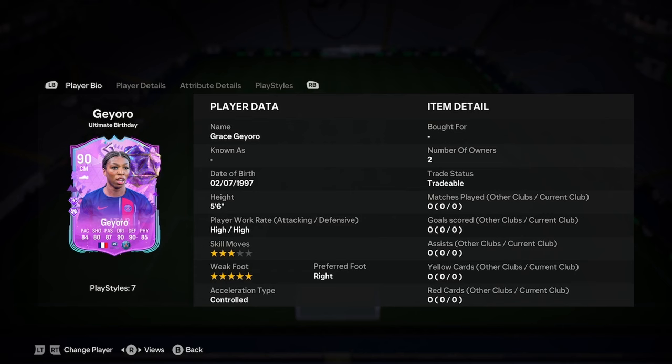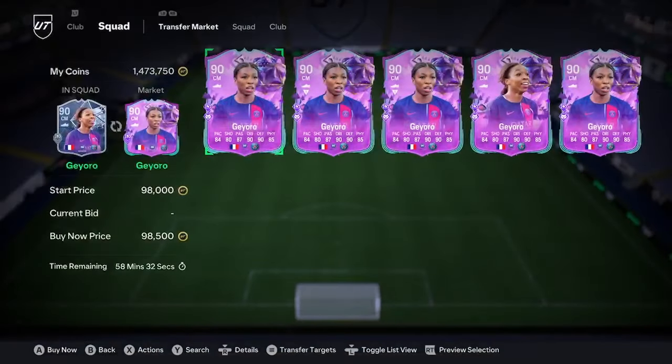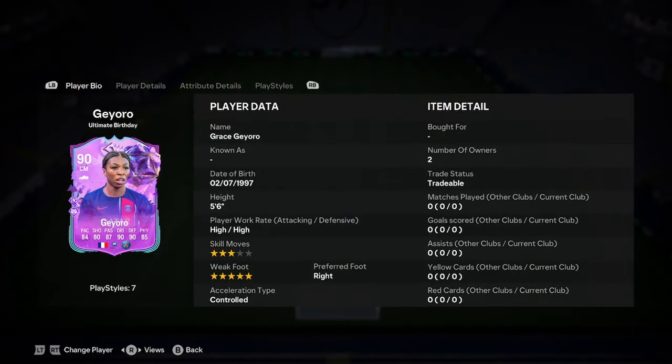Okay guys, we're going to do the player analysis on new Grace Gayora on my birthday card, so let's jump straight into it. She's 5'6", high work rate, 3-star skill moves, 5-star weak foot. I think there's a 5-star skill version of her kicking about somewhere, but I would take the weak foot for a central mid personally.